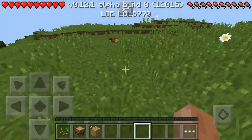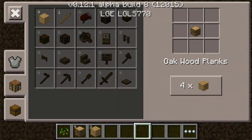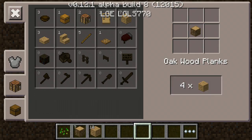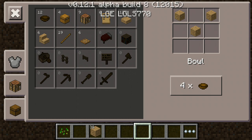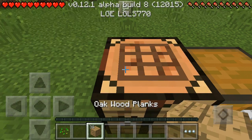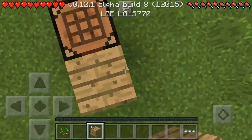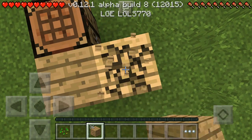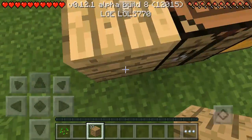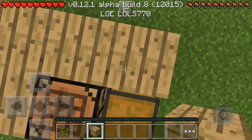I'm just gonna get out of here. There's all my wood. Now let's just make a shack. Now let's go like that, like that — let's crouch now.